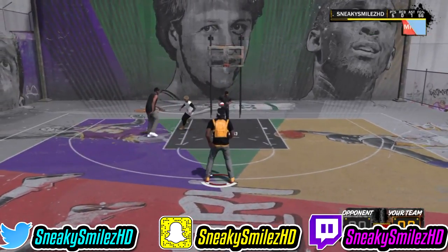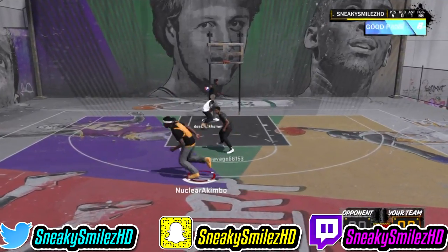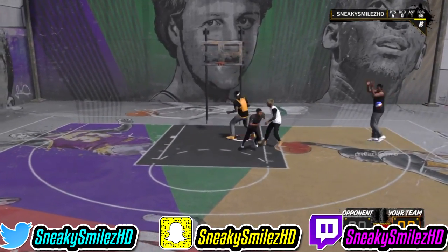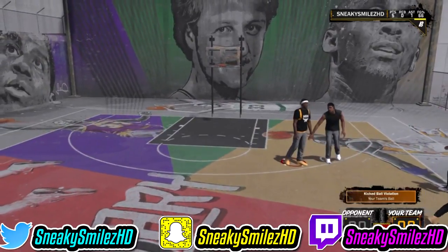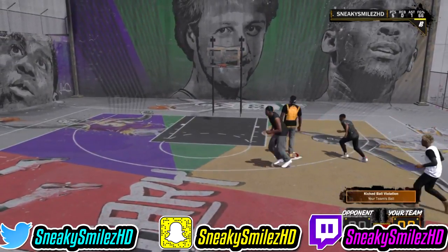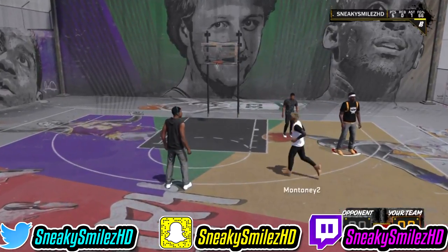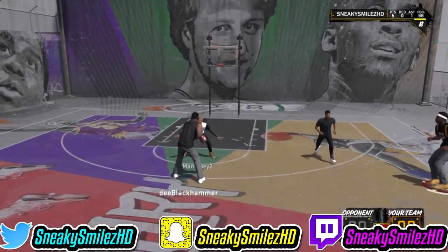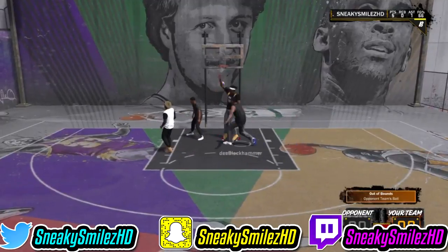After you do that for a while, you're gonna start getting endorsements from brands like Sprite and Reese's Puffs or whatever. You can start getting more VC that way. This glitch does take a little bit of time but it's easy and it's worth it — after about one to three hours you'll start making around 1,500 VC a game.